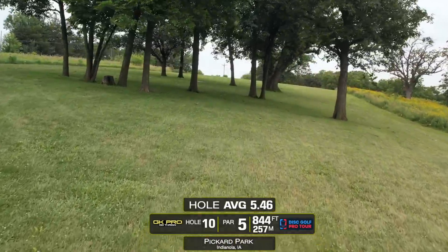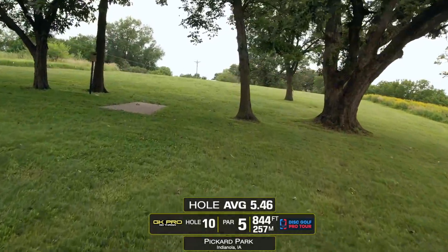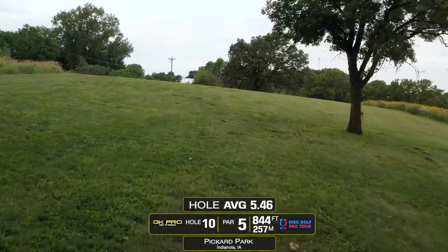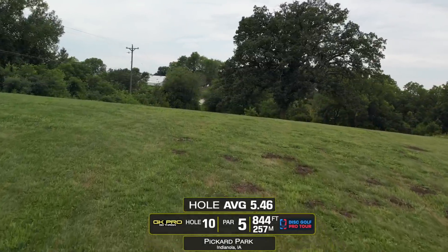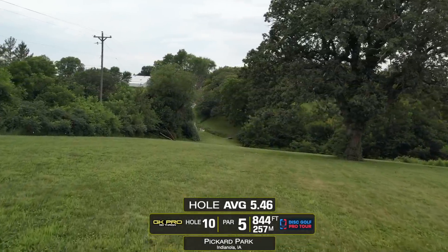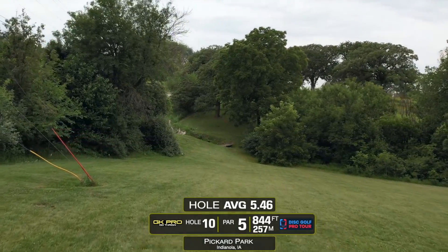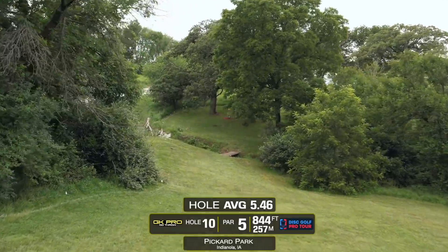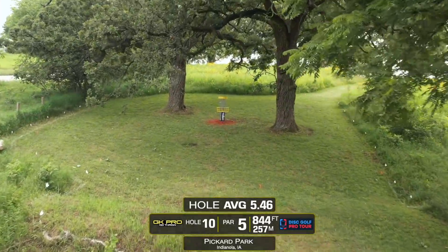This is hole 10, a par five at 844 feet. The tee shot needs to navigate through these trees — a lot of people throw around the right side. You need to throw something that is assured to come back left because the tall grass is OB. Your second shot will hopefully get past that one tree in the fairway, and then your third approach needs to be very accurate as there is OB lining this entire green.